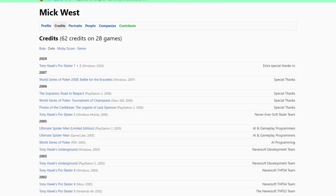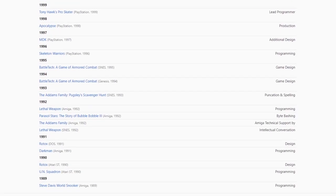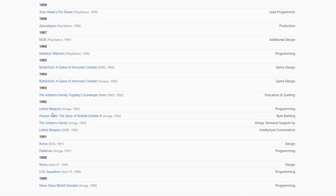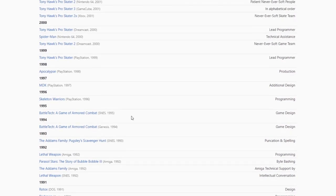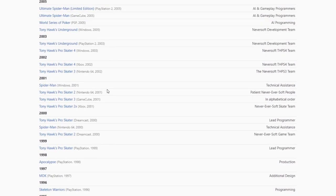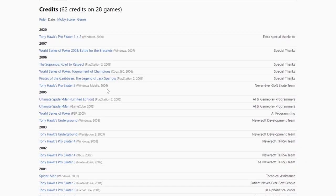The games I'm going to be looking at are the earliest games from 1989 up to 1992. Mick said in an interview on Code Tapper's Amiga site that with Lethal Weapon he got a payment that enabled him to move to the States. In 1999 he started working on Tony Hawk's PlayStation games, which he's probably best known for, but I'm going to focus on the Amiga games in this video.